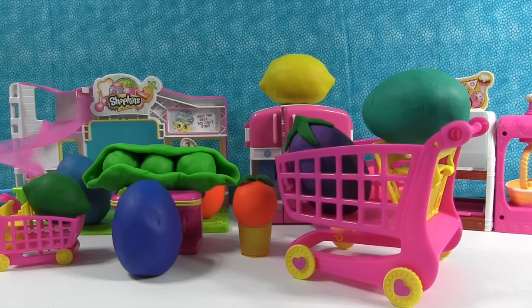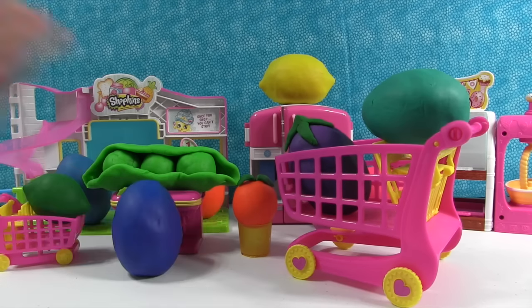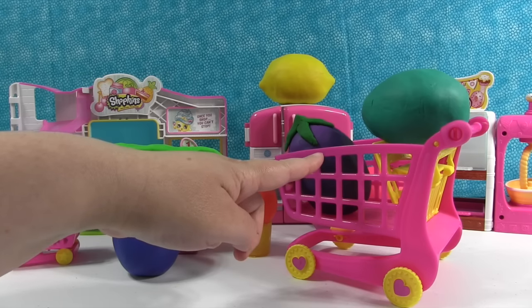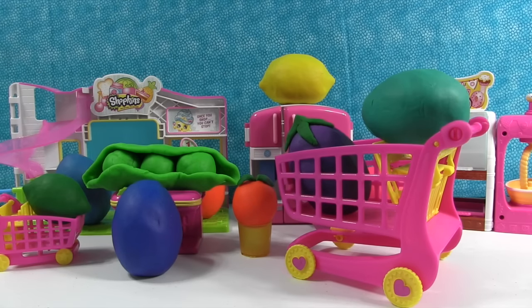Hey guys, it's Shannon and Paul and we have Play-Doh surprise eggs today! And surprise produce in the small mart. So you could buy your lime at the small mart, or your peas, orange, tangerine, peach — it's a clementine. Very specific. And there's an eggplant if you've watched our Moshi Monster videos, plus a lemon Paul made. We have all kinds of produce to open today, plus regular eggs. I don't know what's in any of these because Paul was sneaky. So let's start opening and see what we get.